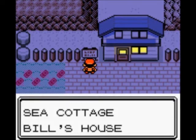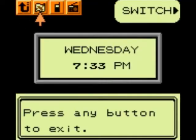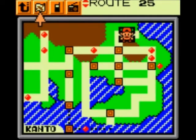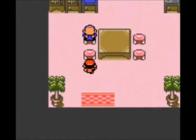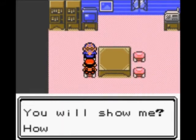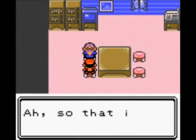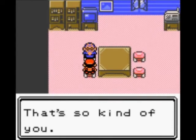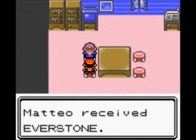Hello everybody, this is Mateo, and we are currently at the Seek College, which is Bill's old house. His grandfather now moved into it. There it is on the map. This is in Kanto, by the way — it's north of Cerulean. Basically, you talk to his grandfather and he will ask for a Pokemon. He's asking for one with a long tongue — that is Lickitung. And for that, you'll get an Everstone, which is completely useless.